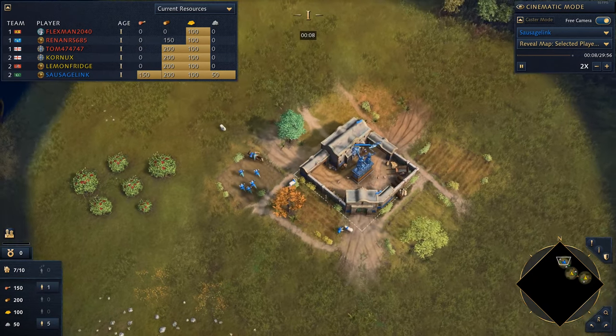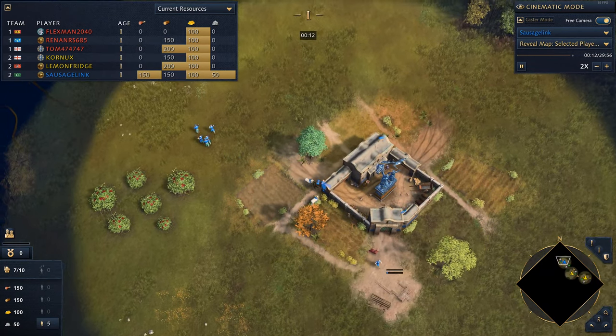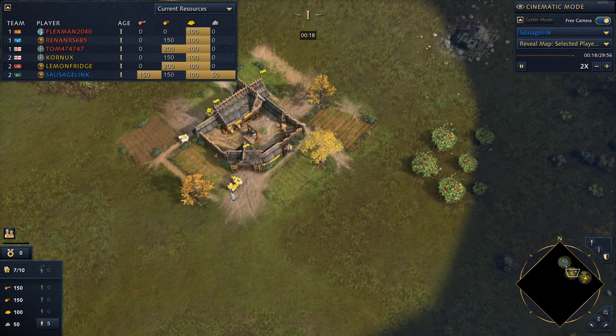Look at that. Gotta wall this up. Serious green cavern. That's a villager kill right there.